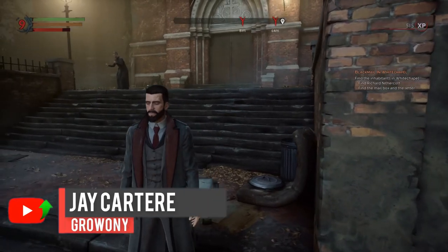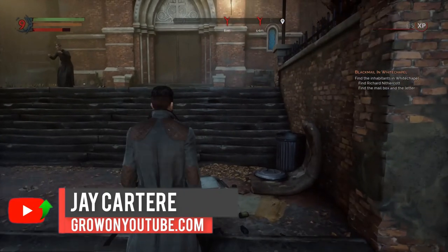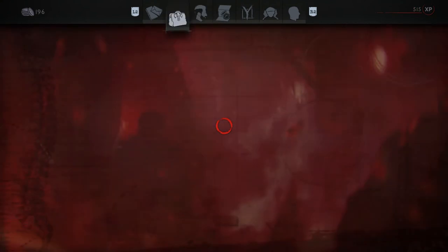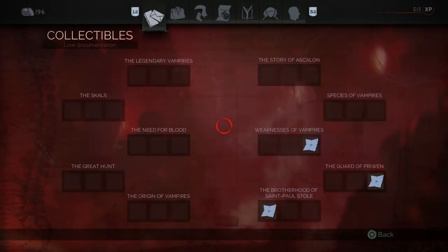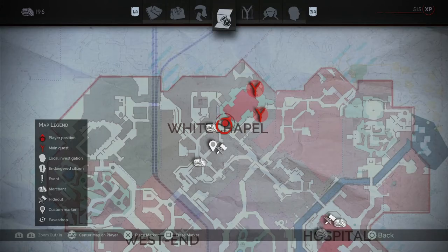What's going on? I'm Jay from growonyoutube.com, teaching you how to be better. In Vampyr you need to unlock a bunch of medicine recipes in order to be able to help the citizens.